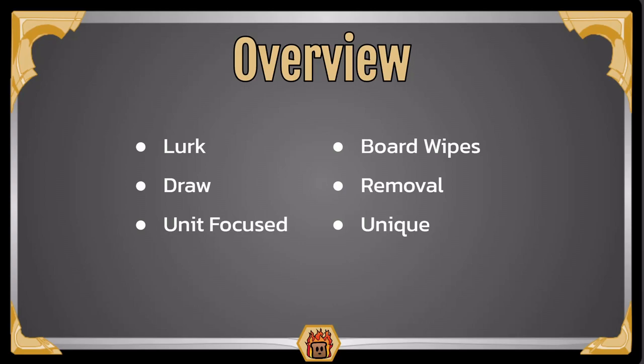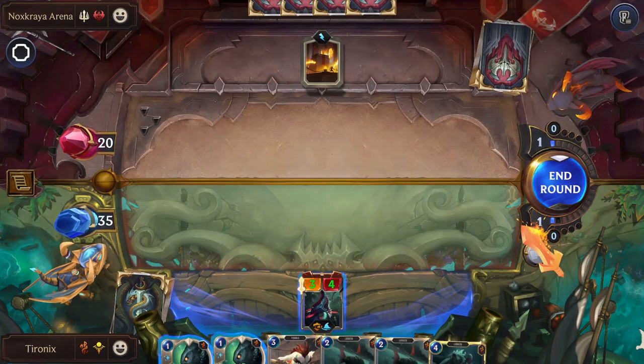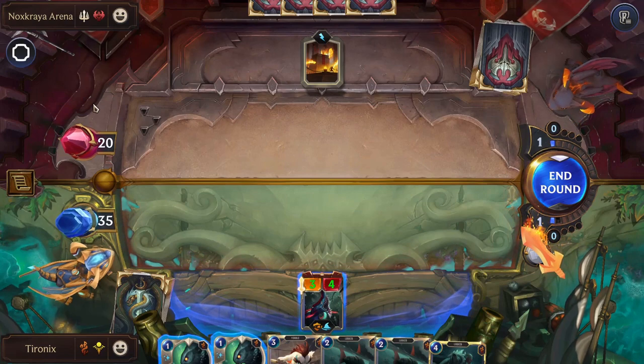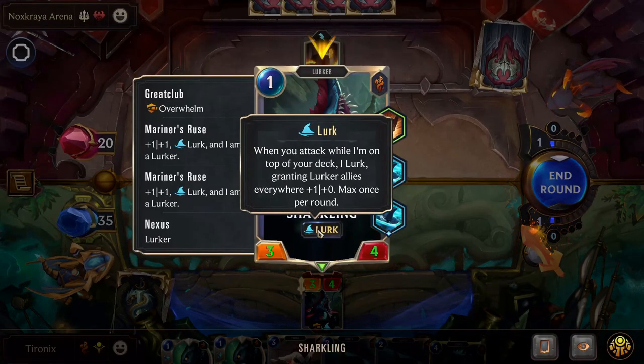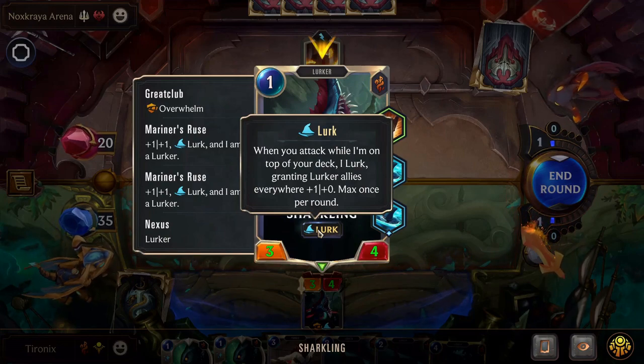Let's go in game and really dive into that Lurk keyword, explain how you can use it as it is more intricate than most of the keywords, and then we'll talk about Pike's deck and his star powers. What is Lurk and how can you achieve that? Lurk is one of the more intricate keywords in Legends of Runeterra. When I'm on the top of your deck I Lurk, granting Lurker allies everywhere +1/+1, max once per round.